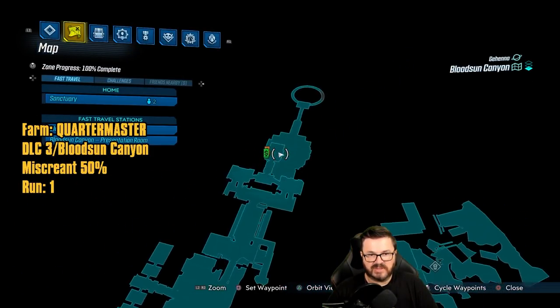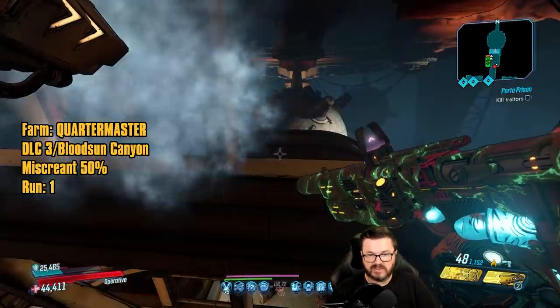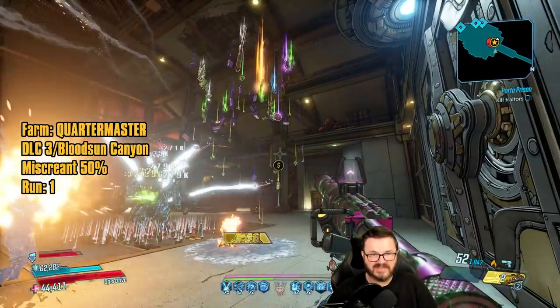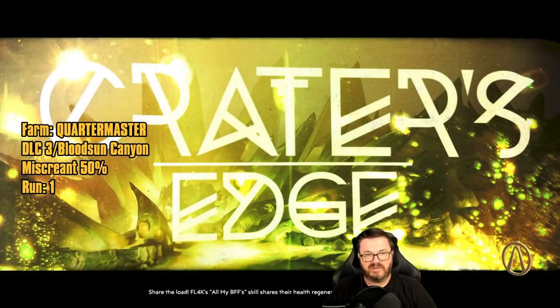At the very end of Blood Sun Canyon, right at the vending machines, there's a save station. Drop in and fight the Quartermaster, who can drop the Miscreant — a really good pistol that not many people use. First run: a Swift Miscreant.